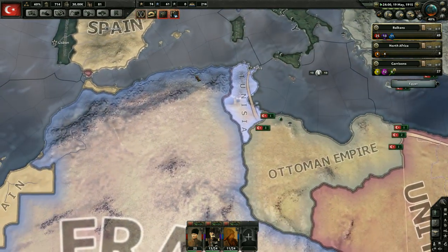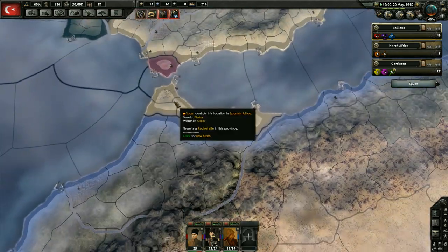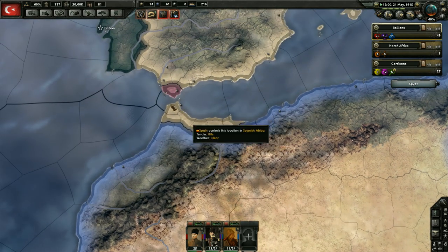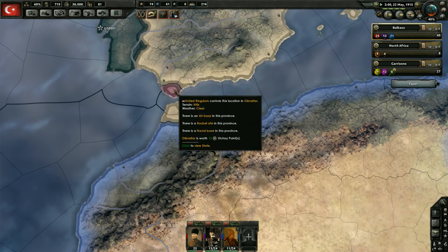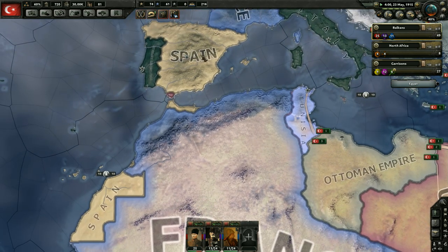It doesn't take away from the importance of taking Egypt though — obviously we need to get control of the Suez Canal. That's going to lock down the Mediterranean from this route. If we can come over and take this territory too... but no, that's not going to be an option — Spain owns this territory, not France. We'd have to get control of Gibraltar, and there's no way to do that except a naval invasion, which I'm not keen on.